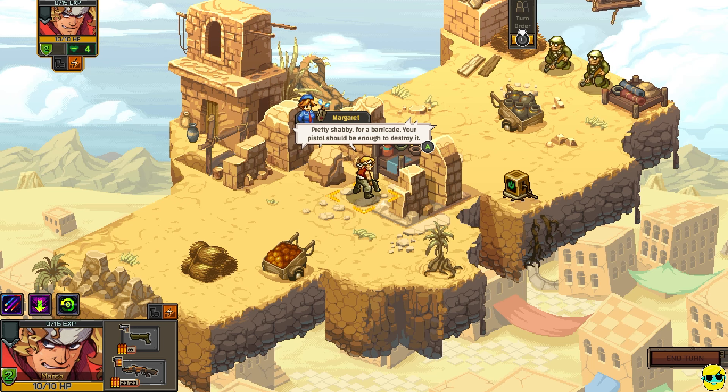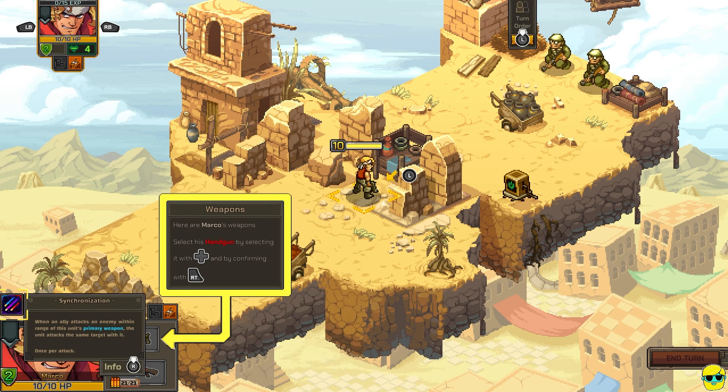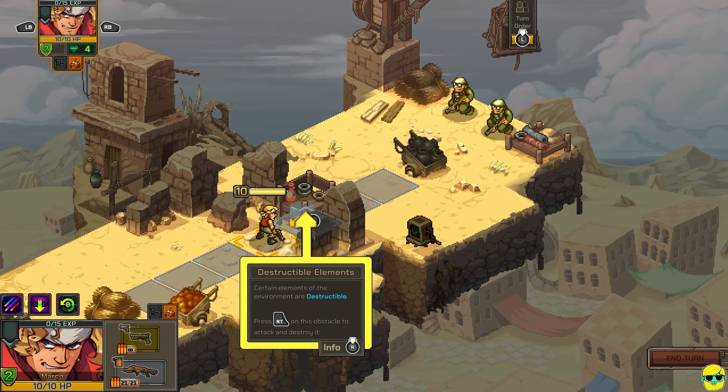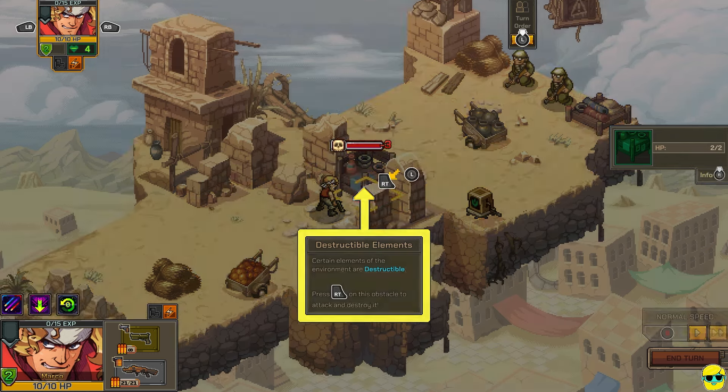Pretty shabby for a barricade — your pistol should be enough to destroy it. Here are Marco's weapons. Select his handgun by selecting it with the directional pad and confirming with right trigger. Here, go over here. There you go — and right trigger. Destructible elements: certain elements of the environment are destructible. Press right trigger on this obstacle to attack and destroy it. Boom.